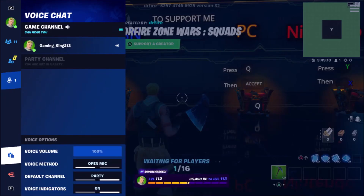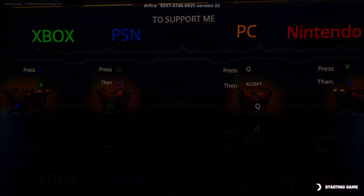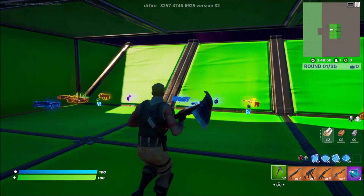So you guys just want to come into your settings like me, come down to the second settings tab, go all the way down to the bottom, and press start game. Once your round begins, you guys will be spawned up into this room right here.